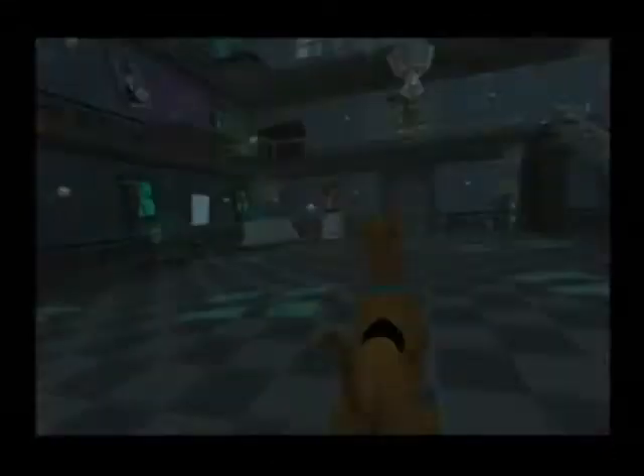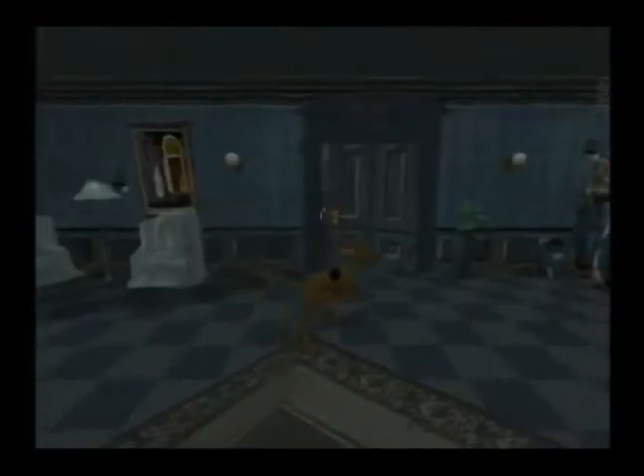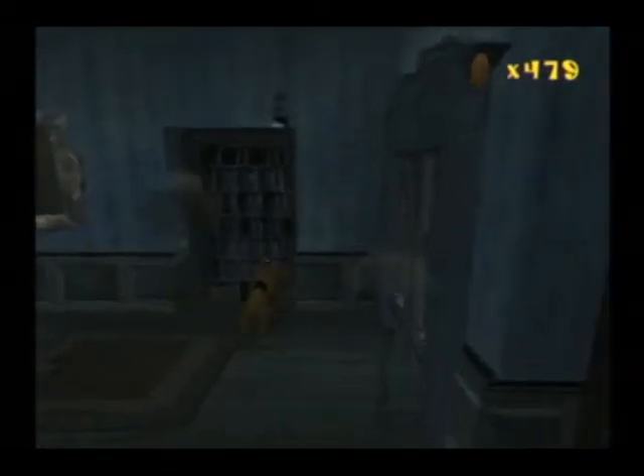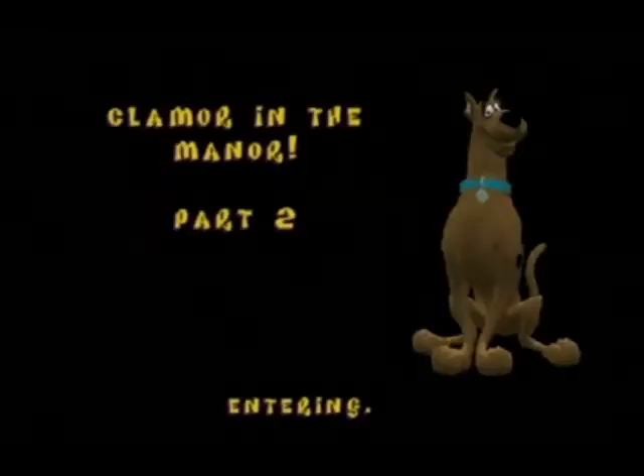Our first area here is Clamor in the Manor, parts 1 to 4. The first room is pretty basic: you make it to the second floor, grab the key, and the door to the hallway will open with a lot of bats flying out. There is also a gap you can jump over to reach the third floor with two Headless Spectres. In the hallway, there is a secret passage behind a bookshelf that you can access with the football helmet.